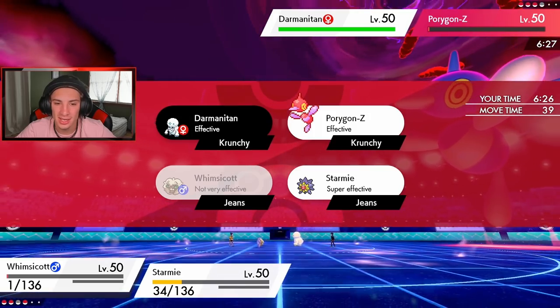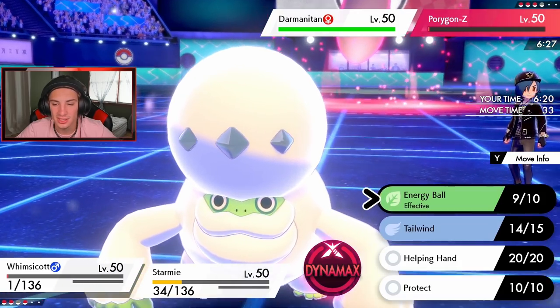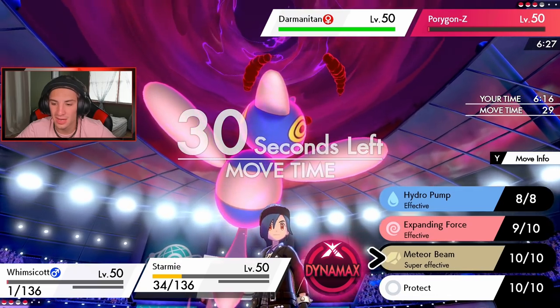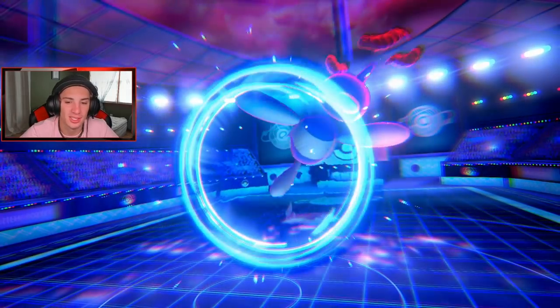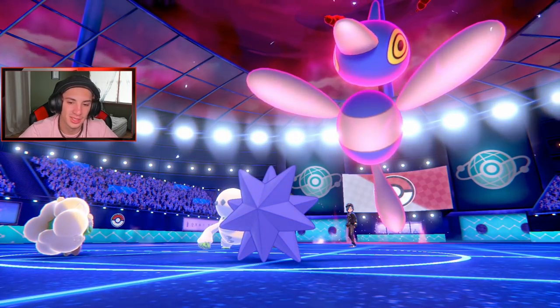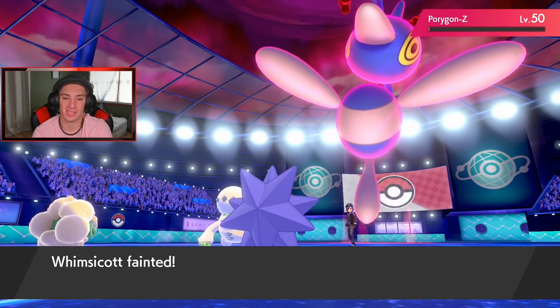I have to double up on the new target. If I can land this it'll be lovely. Energy Ball just in case, and I'm going to Meteor Beam. He Max Guards — that's totally fine, Meteor Beam should be able to just dump on this thing. Earthquake comes out picking up a double kill. It comes down to Cinderace again.